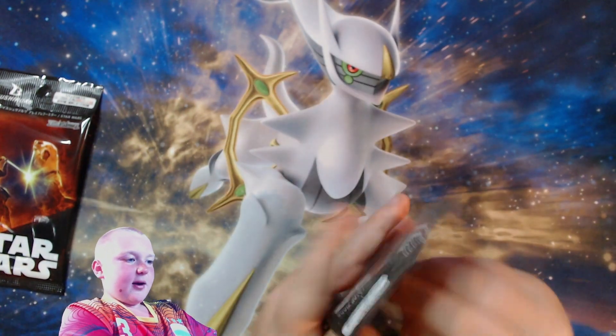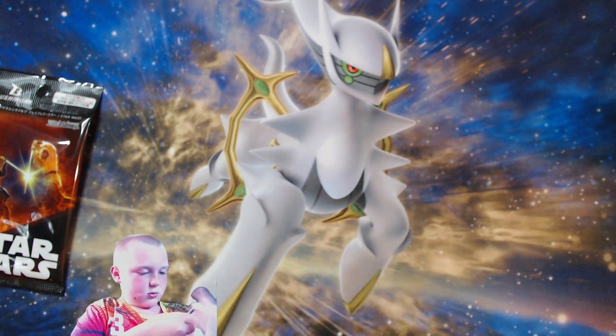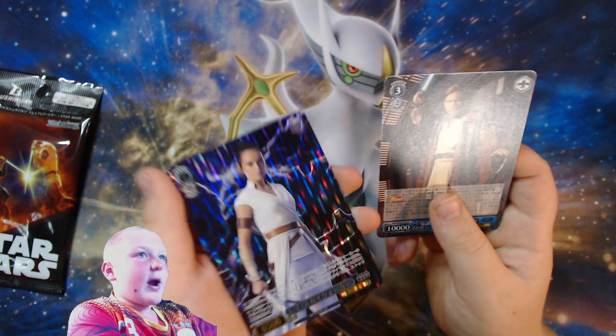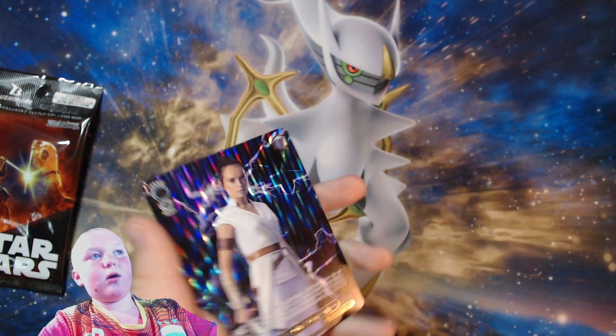Another pack. Obi-Wan Kenobi and a Rey card. These cards just look amazing — look at the lightning behind that though, that's amazing.